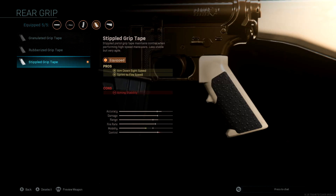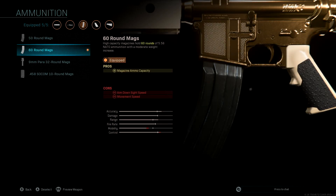For the grip tape, we're going to go stipple grip tape, as it does increase the aim down sight speed and the sprint-to-fire speed, which you have lost on some of the previous attachments. And just to finish it off, we are running the 60 round mags — obviously a must-have on a mag.